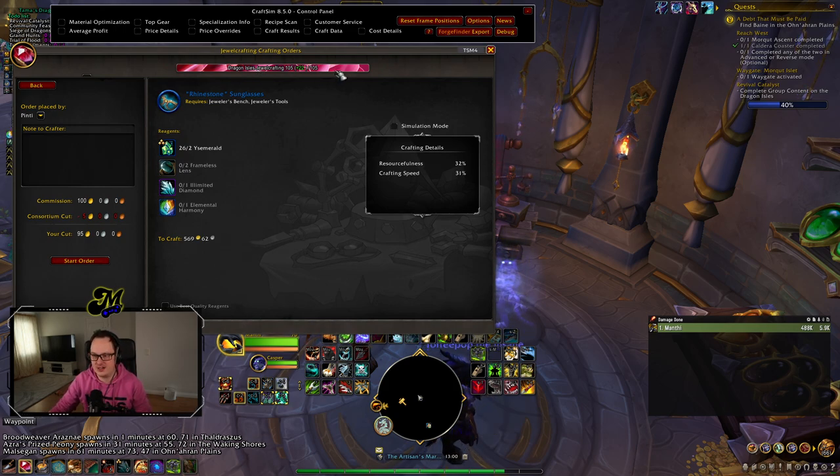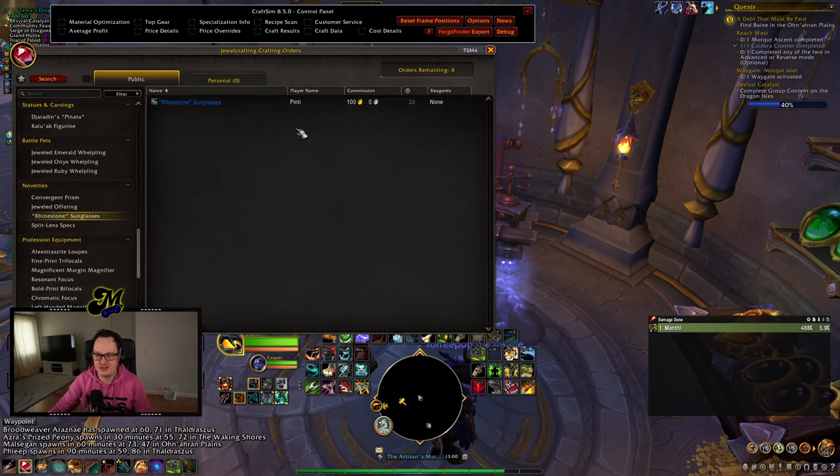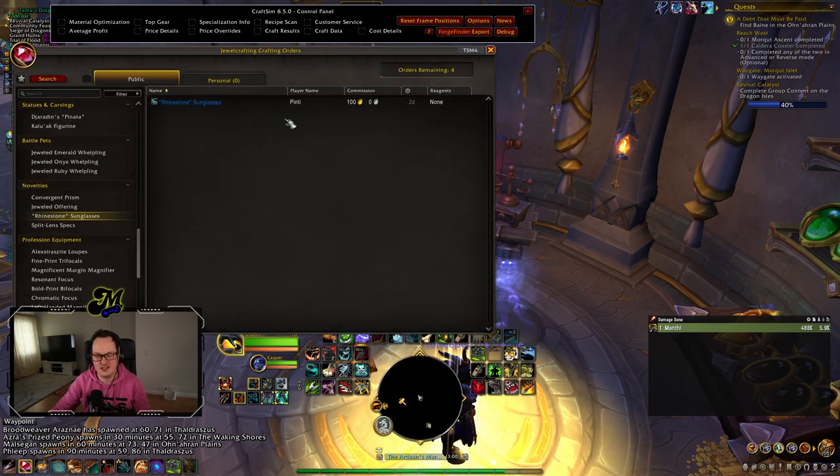If you are still trying to level your profession, maybe 400-500 gold for some skill points is worthwhile. Maybe if you're trying to get first-time craft bonuses, maybe 400-500 gold for a first-time craft knowledge point is worth it to you. But in the long term, you're just going to want to ignore these — you want to get these to disappear, go away. Why would you ever pay to craft somebody else's gear? So much so that people have started to consider this a bit of a scam.